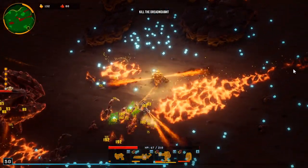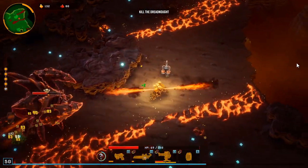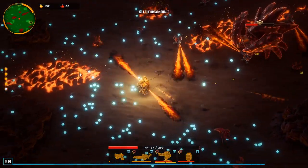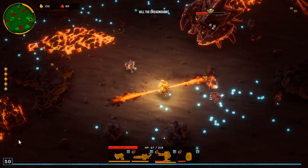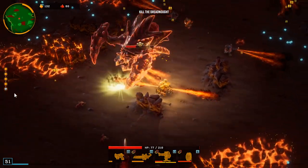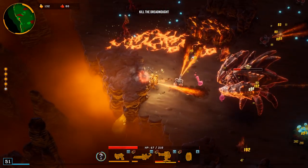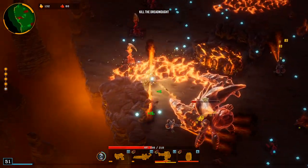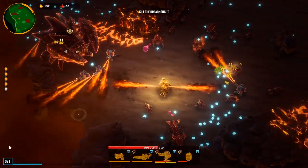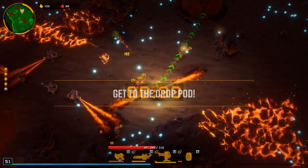Gather up a bunch of this XP. Yeah, we'll just let the turrets do all the work — we don't need to do anything. 15% damage. Let the turrets do all the work — 10 damage for those little guys. Oh, we barely dodged that one. We're about to beat the boss already dude — oh my gosh, we freaking speed ran this bad boy!